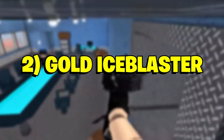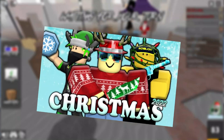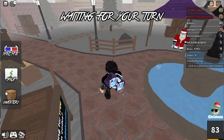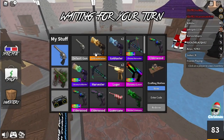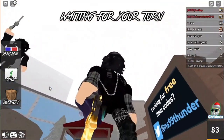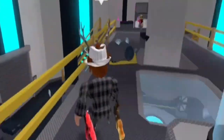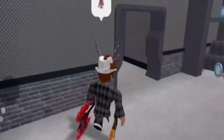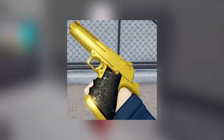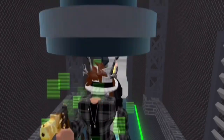Number 2: Gold Ice Blaster. The Gold Ice Blaster appeared in Murder Mystery 2 during the 2020 Christmas event. This gun was rewarded to the players who finished first in the game's global leaderboards during the event. Additionally, they had to purchase winter gifts and throw them on other players to rank up in the leaderboards. The Gold Ice Blaster is similar to the normal Ice Blaster, but its muzzle and sight are covered with shiny gold. The other parts of the gun have a mix of black and polished gold. The Gold Ice Blaster is no longer obtainable and is one of the finest guns to acquire in Roblox Murder Mystery 2.